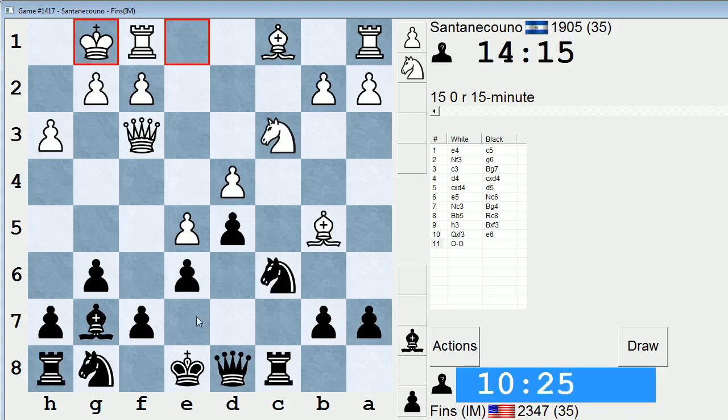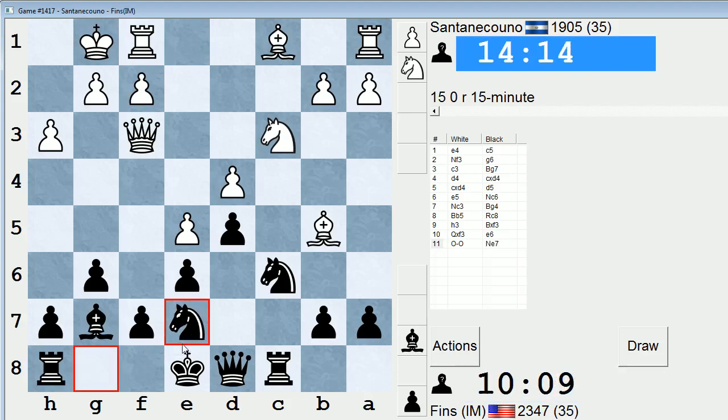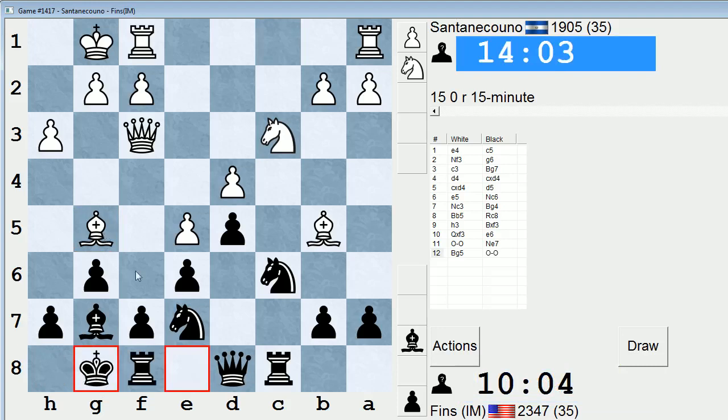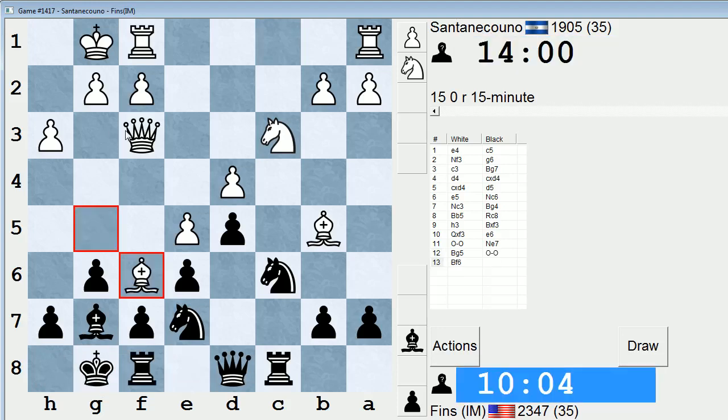Knight e7 is kind of indicated now. I'm slightly worried he'll play bishop g5 against that, but it's not too big of a deal. Bishop g5, I can just castle, and I'll be threatening knight takes d4. I think I can break this pin without too much trouble. Let's just castle now. He can get his bishop into f6 later, but with only his queen as an attacker, I don't think it's a big deal. This move seems rash. I can just play knight takes d4, can't I? The immediate knight takes d4 is even better.